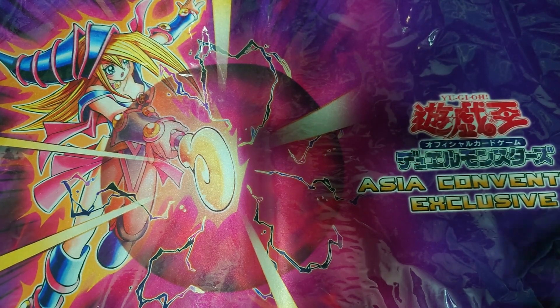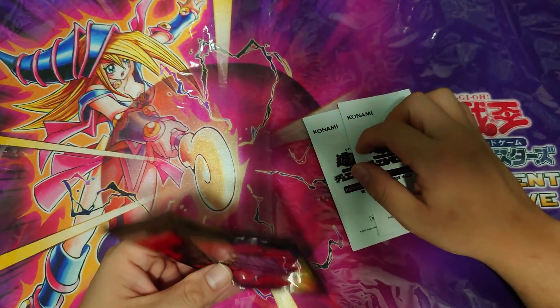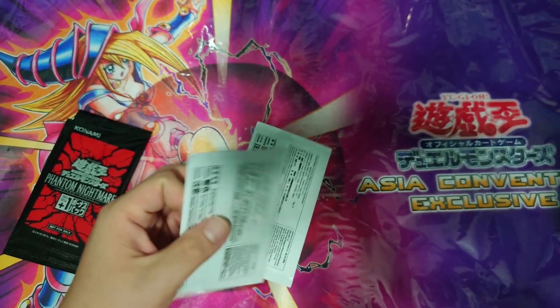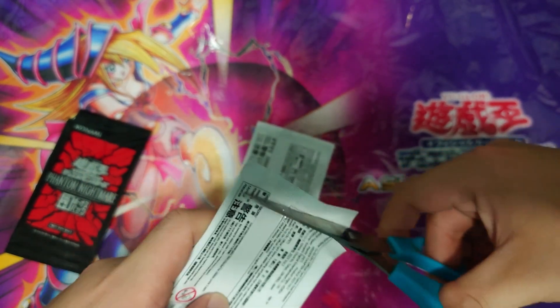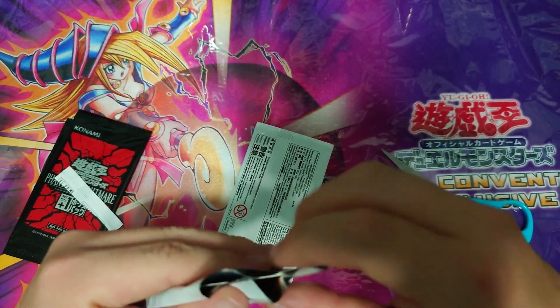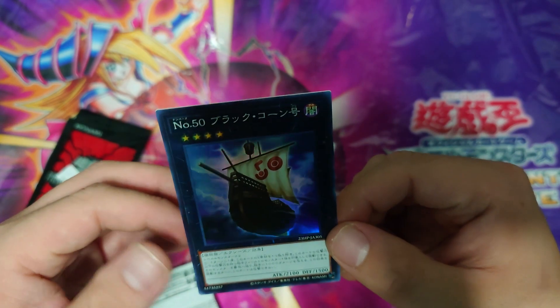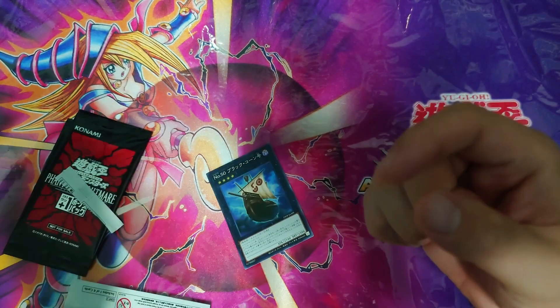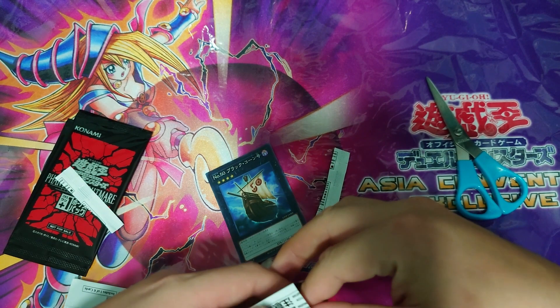All right, let's finish off the opening! We have the Hidden Chapter Pack Volume Three and then the plus one bonus pack for Phantom Nightmare. I'll start with the Hidden Chapter Pack Volume Three because I'm really interested to know what's inside. I'll just use scissors to cut it. For the first pack we have Number 50 — that's a very nice reprint. Hidden Chapter Packs are like reprints of V Jump or magazine promo cards released in the past, so let's see.